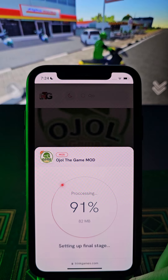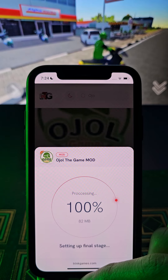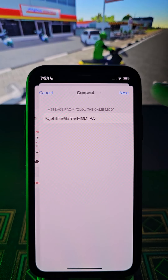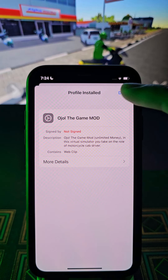At 100% we will go to the settings. After that we should go to the settings to receive this one. Tap right here, guys. Tap again. Next. Tap again. And done.